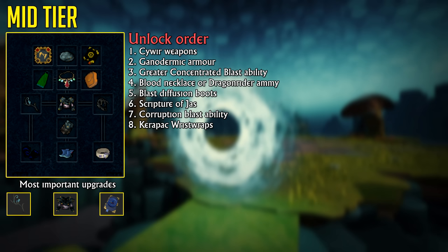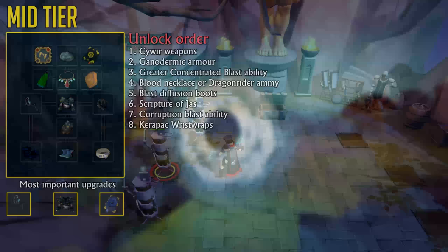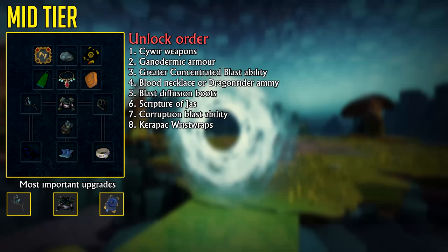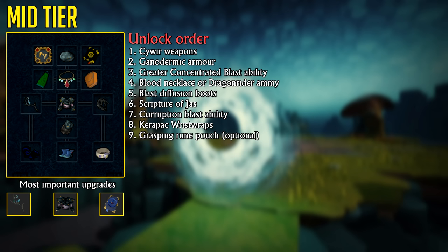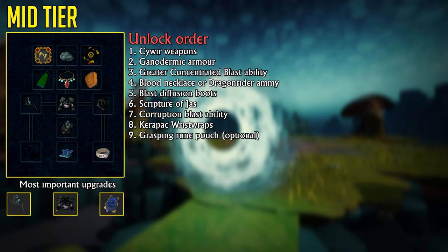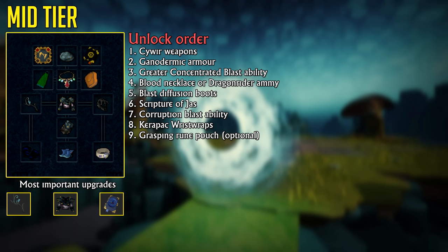Next up we have Carapace Wrist Wraps, and only because they're so cheap. What these do is: after using the Dragon Breath ability, you have about 6 seconds to use the Combust ability, and when used within those 6 seconds it will deal all of Combust's damage instantly and 25% more damage than normal. Finally, consider getting a Rune Pouch — it's optional, but it allows you to store 4 types of runes (16,000 of each) in a single slot, either in your inventory or equipped, and has a 25% chance to not consume runes when using a combat spell. It saves money when using expensive spells like Incite Fear.